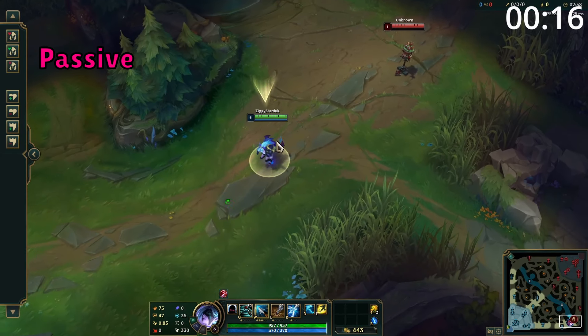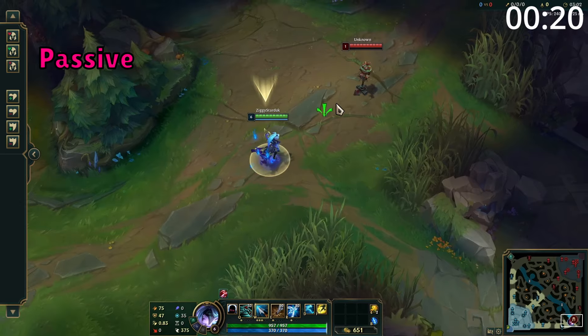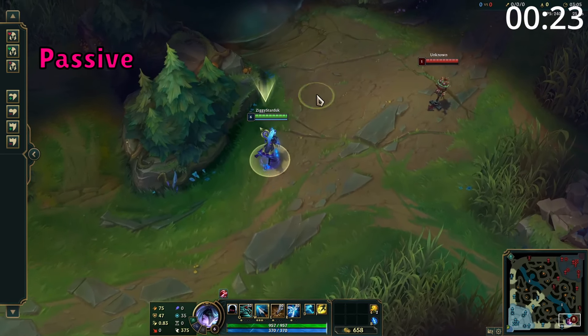Vayne's passive gives her 45 bonus movement speed while facing towards a nearby visible enemy champion, and this bonus movement speed is doubled up to 90 when she's in her ultimate form.